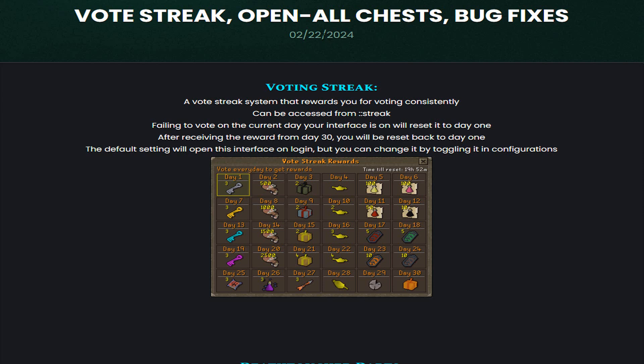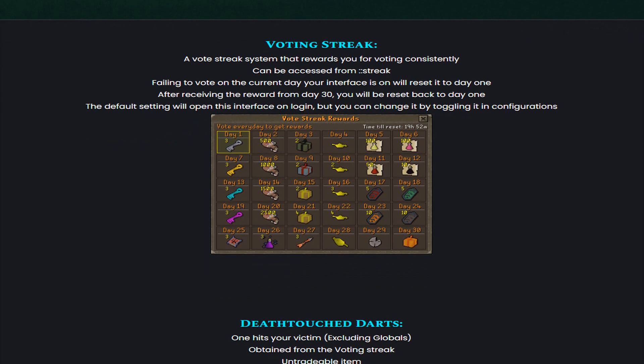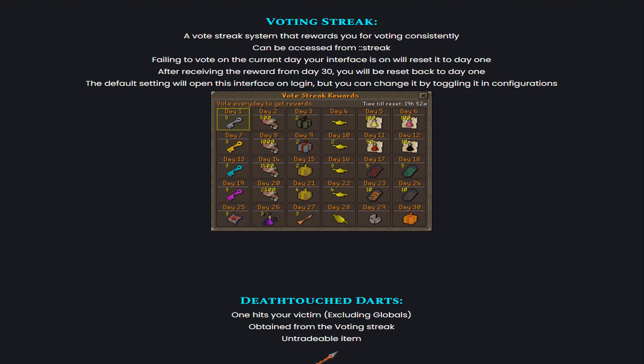Today, on the 22nd, they added Vote Streak, Open All Chests, and also Bug Fixes. Here we have the Voting Streak, which will be very useful. Voting is actually super good at Meatcard RSPS — the Vote Books sell for a lot of money. But now they also added Voting Streaks, so voting is better than ever. It's a Vote Streak system that rewards you for voting consistently, and can be accessed from '::streak'.